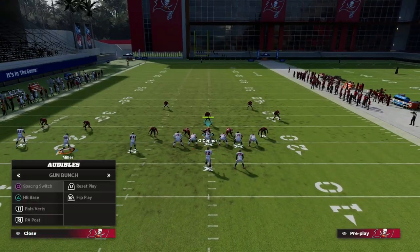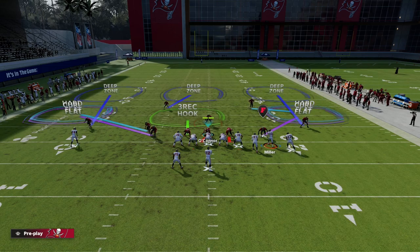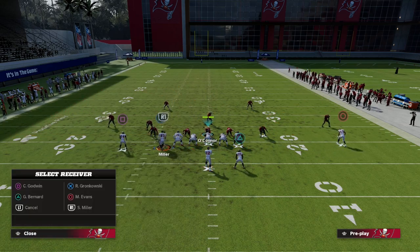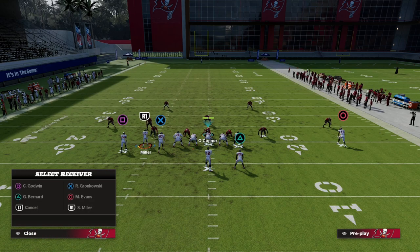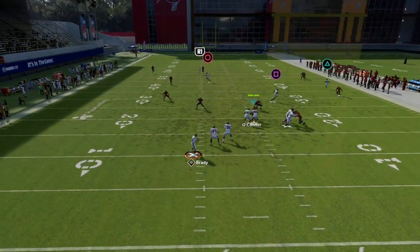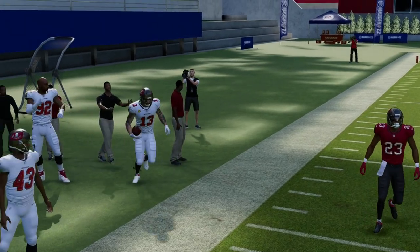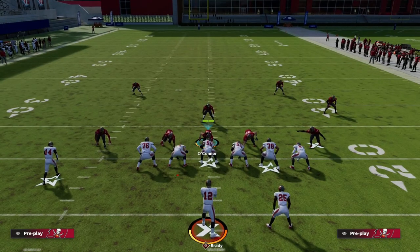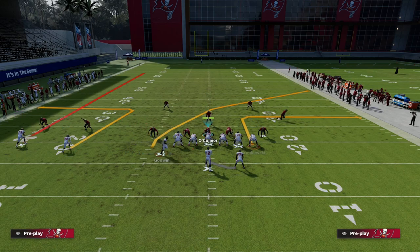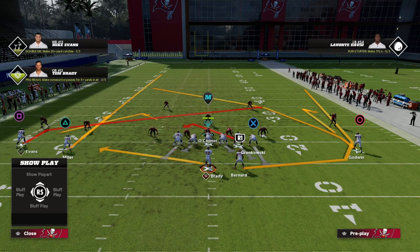First I want to show you the problem. If you know Gun Bunch, this is actually a Gun Bunch concept I'm applying to trips. Basically, if I put Evans on a crosser and then flip my play, I can run something like this — a little motion out — and this crosser especially against 30-yard clouds can really do a good job getting over the top. You might think we could do the same principle out of trips tight end, just motioning Godwin to the right on a crossing route, and it looks basically the same.